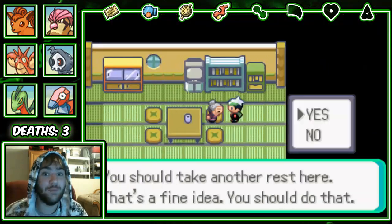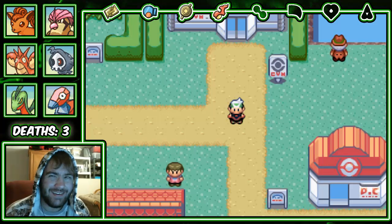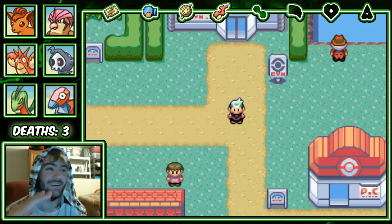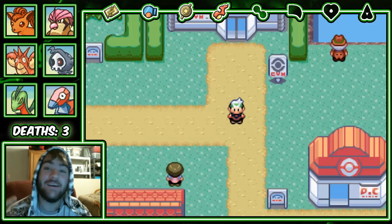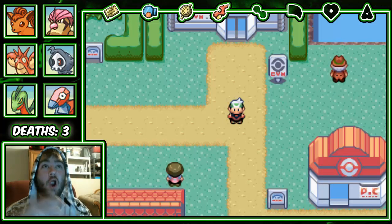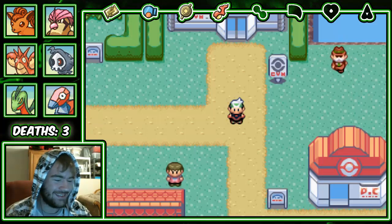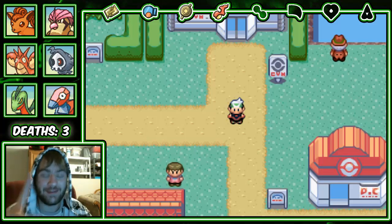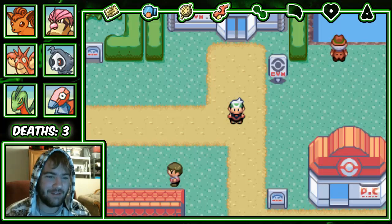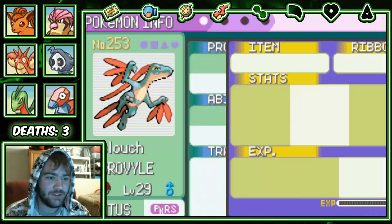Anyways, let's get on to Norman. I'm starting to realize how many Hoenn gyms are really scary. When I first started this I thought Hoenn's easy, and then I realized Flannery's Torkoal will destroy you, Norman's Slaking is a monster, and Tate and Liza — I'm pretty sure Juan's Kingdra has a Rest set, which is just a pain in the butt. Hoenn has some pretty difficult gyms if you don't have a good team.